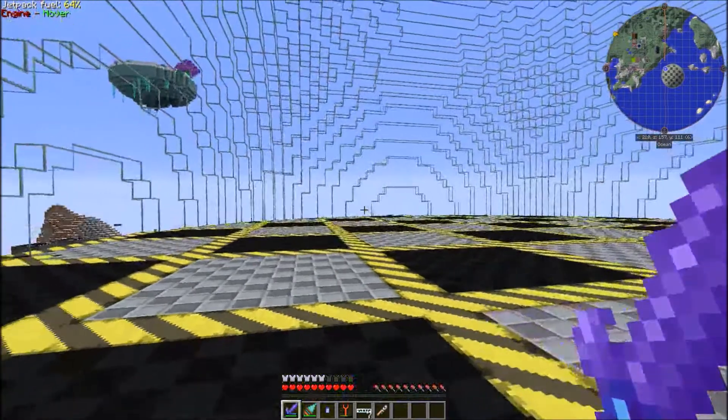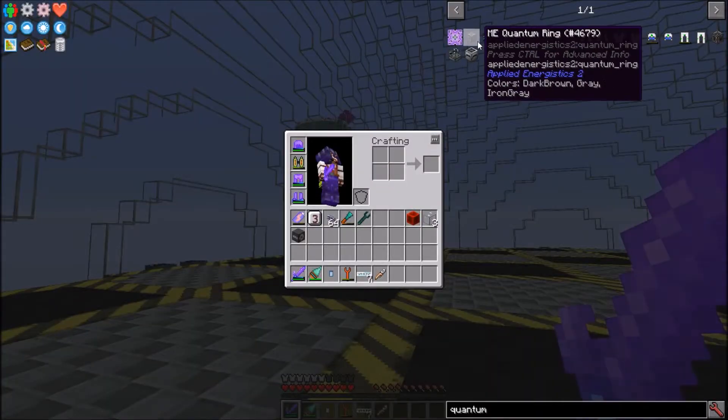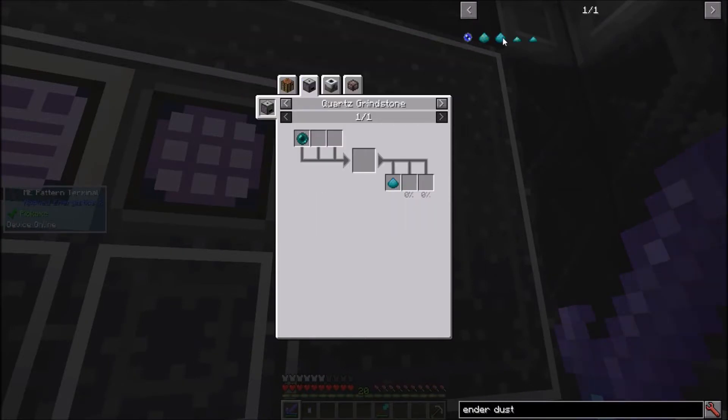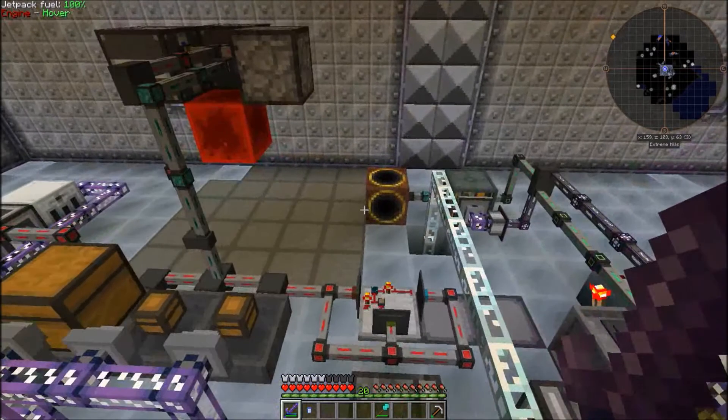Now that the blast furnaces are all set up, I need to move my AE2 network over here, which means I need the quantum network bridge. For that, I need the quantum entangled singularities. I already have singularities, and enderpearl dust, despite having no apparent recipe, can be crafted by enderpearls in a macerator. Finally, Applied Energistics adds tiny TNT, which creates a small explosion, although it does still break blocks. Here's the system in its full glory.